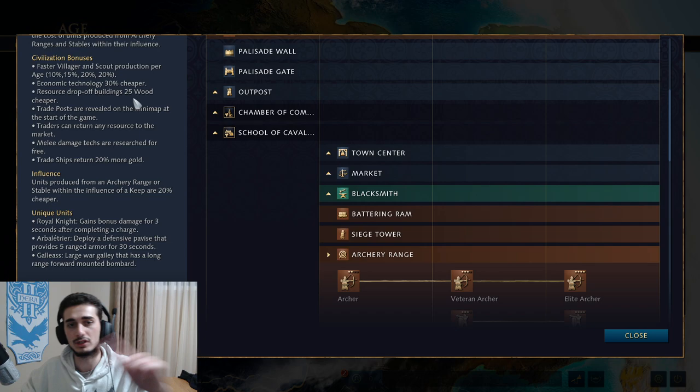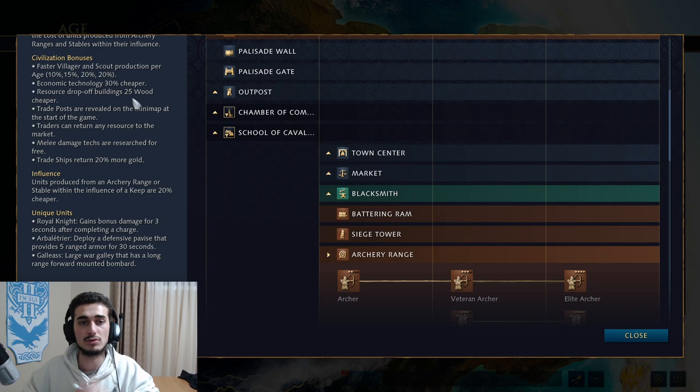Resource drop-off buildings are 25 wood cheaper, so from 50 wood down to 25 wood. It's a very good bonus, especially for the early game. I've actually only played with the French so far, so I have a little bit of an understanding of how the early game should be played. Trade posts are revealed on the minimap at the start of the game. From my understanding, it's something you can trade with — think of it like a teammate's market in Age of Empires 2 — and it's pretty good for late game.